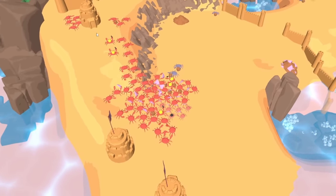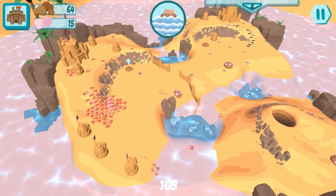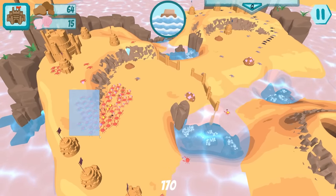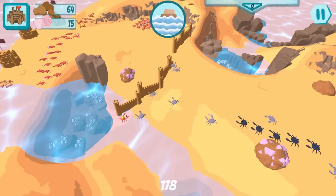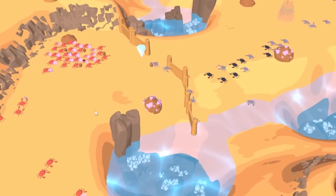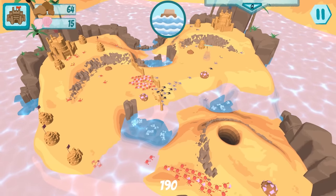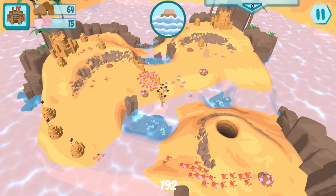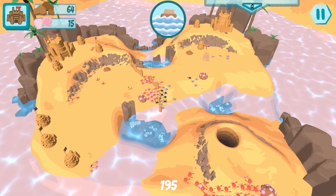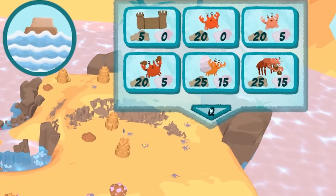If I tell all my crabs to go that way, is that a problem? Probably. Oh my gosh, we're under attack! The blue forces are attacking - hold the gates! We're going to send some guys up on the north passage. The map design kind of reminds me of MOBAs, which is kind of fun.